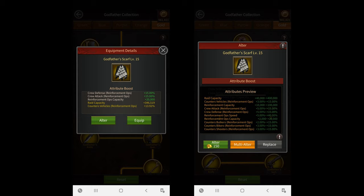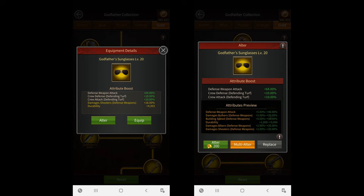The scarf is also good for setting raids as it can give you up to 400,000 more raid capacity. The next equipment is the level 20 Godfather's Sunglasses. Its fixed attributes increase your defense weapon attack and your crew defense and attack while defending your turf. Its random attributes increase defense weapon attack, defense weapon damage, defense weapon build speed, and wall durability. This is probably the most useless Godfather Equipment in the entire game as none of its random attributes are useful. The only two useful attributes it gives are the 10% crew defense and attack while defending your turf, so even an orange code could easily beat it.